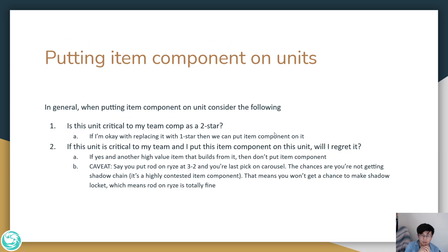To summarize item component placement, consider two things: First, is this unit critical to my team comp as a 2-star? If you're okay selling this unit later, you can absolutely put a component on it. Second, is this component critical to my team — if I put it on this unit, will I regret it? For example, the RISE situation: if another high-value item can be built from it, don't put the component on that unit. But the caveat is that if you're last-pick carousel and not getting Shadow Locket anyway, then go ahead and put the rod on RISE.